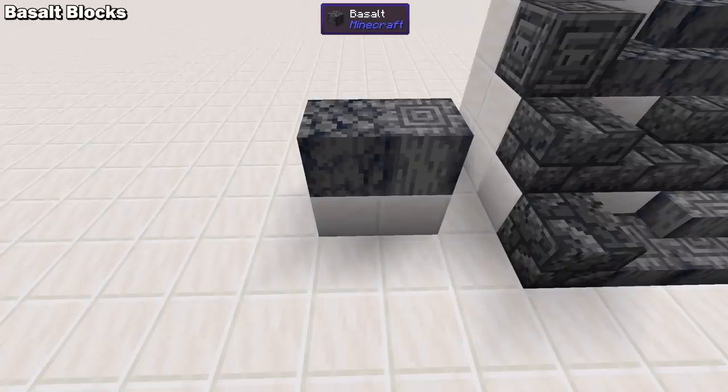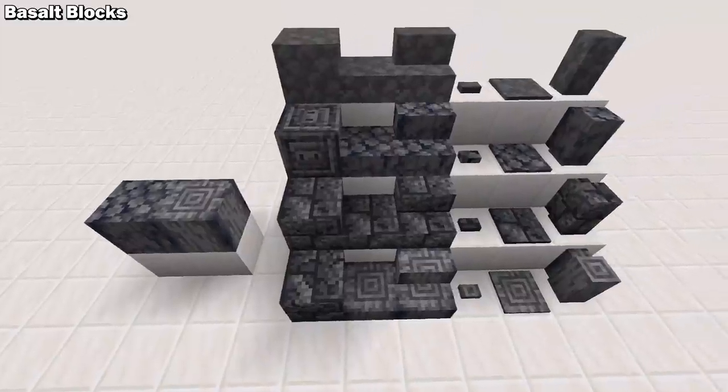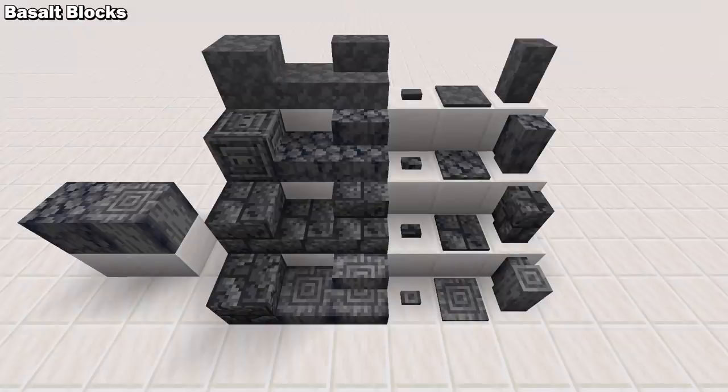Basalt Blocks is a very simple Forge 1.16 mod that expands on basalt. While Minecraft only gave us two options for basalt, this mod adds 24 more basalt blocks, walls, pressure plates, slabs, stairs, and buttons.